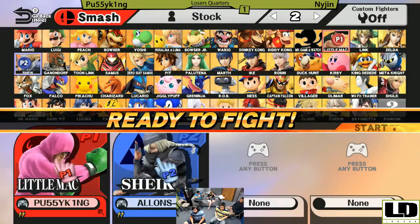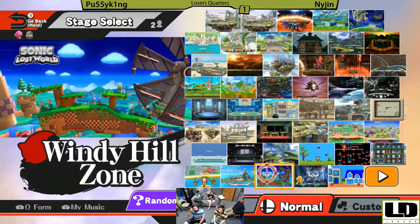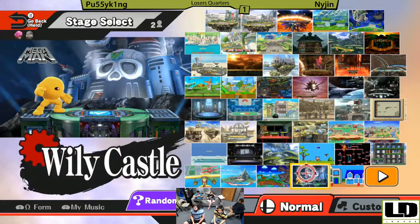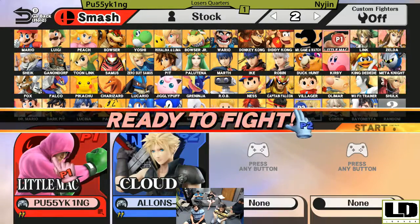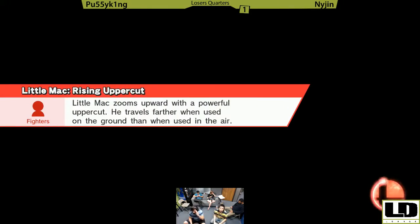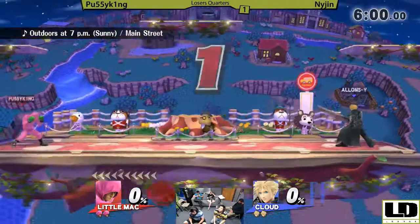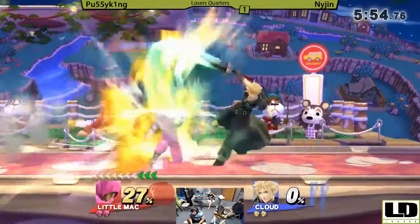Sheik does so well against Mac. If I'm Nijin, I'm probably banning either FD or Town and City, and if I'm P-King, I'm picking the other one. Are we getting a character switch? Actually from Nijin — going to Cloud instead of Sheik. I actually think Sheik is a better option here just because of how good her off-stage game is and her keep-away with the needles. Cloud does have that really big disjointed range on his sword, but Little Mac has armor on his smash attacks, so he can kind of just armor through that if Nijin doesn't do it right.